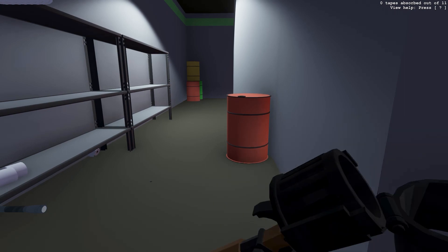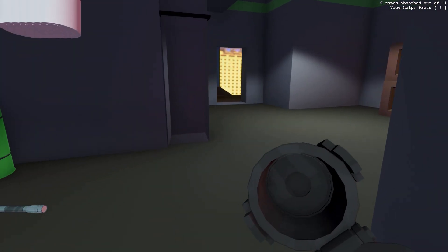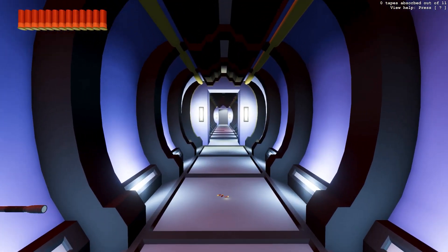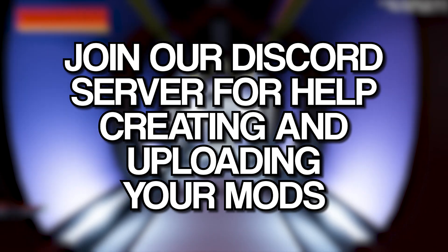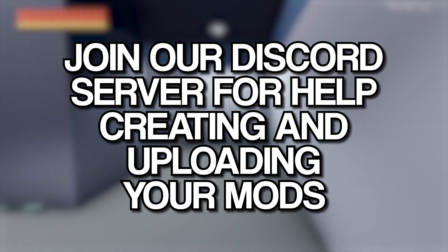Now, if you want to create your own custom content, that will require a bit more than a few clicks, but the process is still a lot simpler. If you'd like some tips on where to get started, we highly recommend jumping into the Receiver 1 modding channel on our Discord server, which will be linked down below. The good folks in that channel will be more than happy to help you.